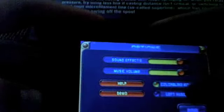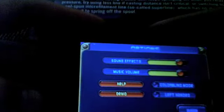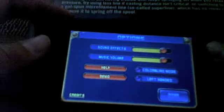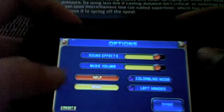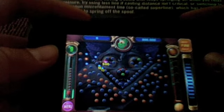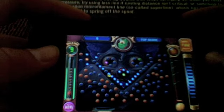You can do colorblind mode where there's no colors. You can do left-handed — I guess it just makes the game so left-handed people can play. You can do a demo and you can watch this person play. We're shooting it right there, so you can sort of see that.